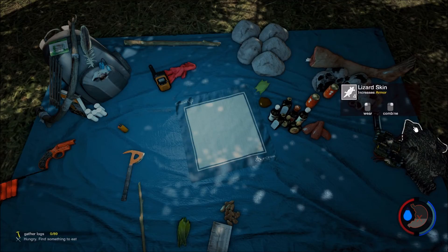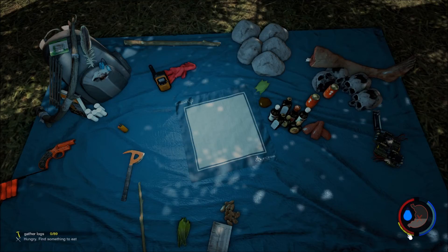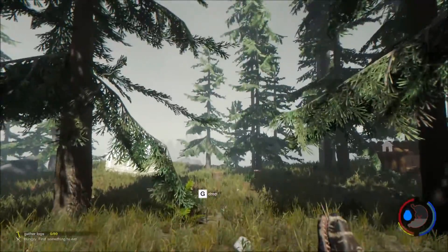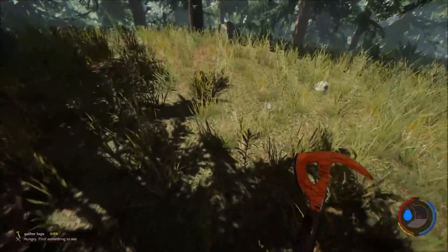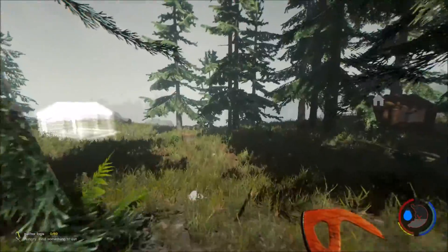Using lizard skin directly isn't as efficient as crafting it into armor. For now I don't want to go looking for those resources since it's still the beginning of the game, so let's just wear it. As you can see next to the health bar, we have this yellow bar which represents armor — so if we take a hit, we'll take less damage. We'll gather that and that, and we need a stake. Good, that trap is reset.